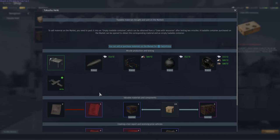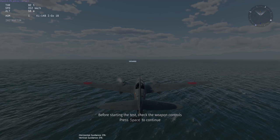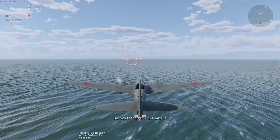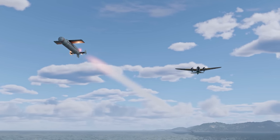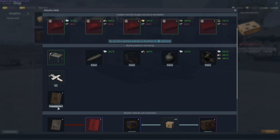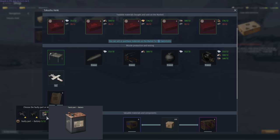No engineer worth their salt would ever ship a design without testing it first. In order to see whether your missile is combat-ready, you'll have to do a special mission. Carefully check the controls, the engine, and the fuel system for any issues. If all other systems are okay, check the fuse. Testing might reveal that some of the missile systems don't work as intended, meaning some parts are defective. After you figure out which systems are failing, click the 'Prepare the Report' button and mark all defective parts.